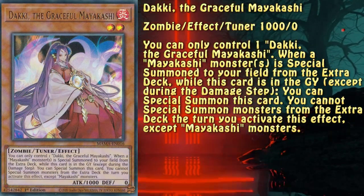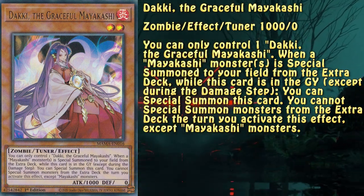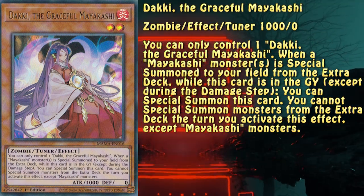This loveable kitsune will come back from the graveyard every single time you summon a Mayakashi from the extra deck. This includes when she's used as material. You can say that she's not going to fall for long, but when you've lived as long as she did, maybe some rest is needed.